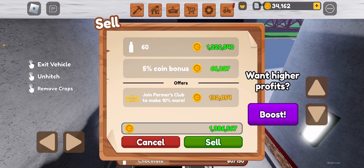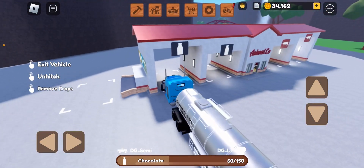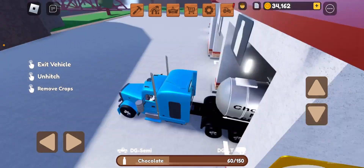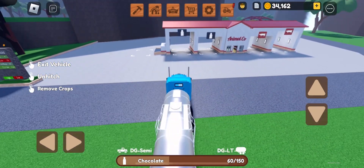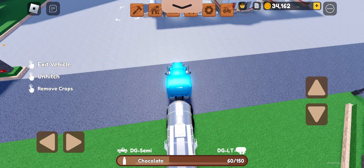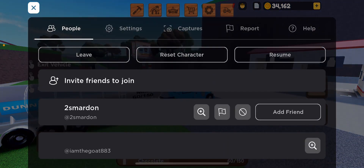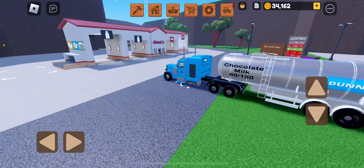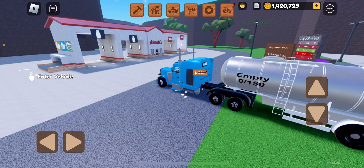I'm going to go ahead and press sell. Wait — did we just sell? We just sold the chocolate milk. Wait, what is going on? I just sold it. Oh no, it's going to make me reconnect. I want to reset my character — there we go, there we go.